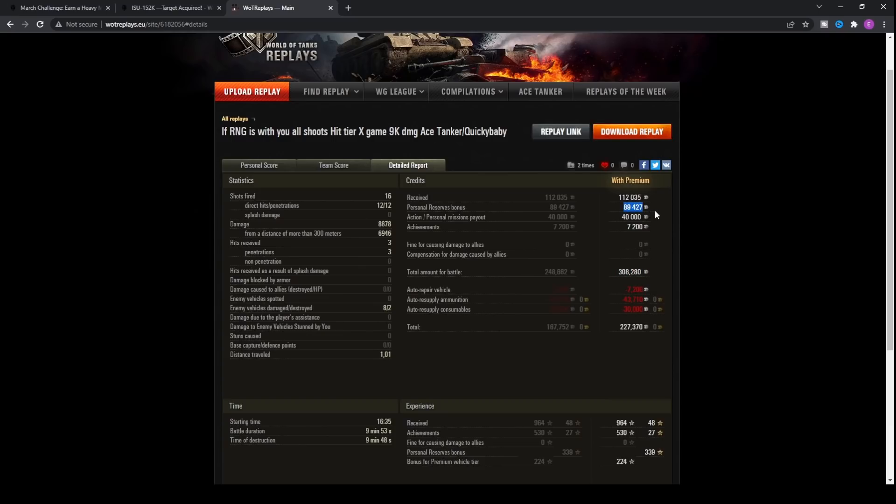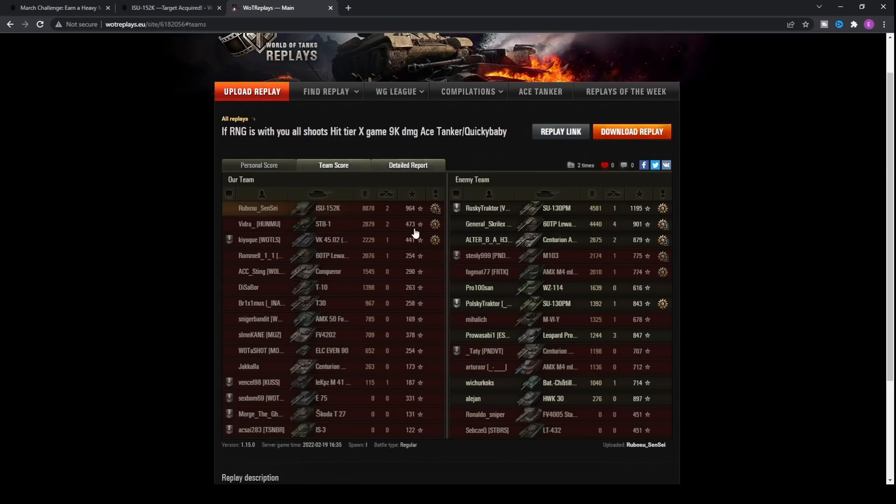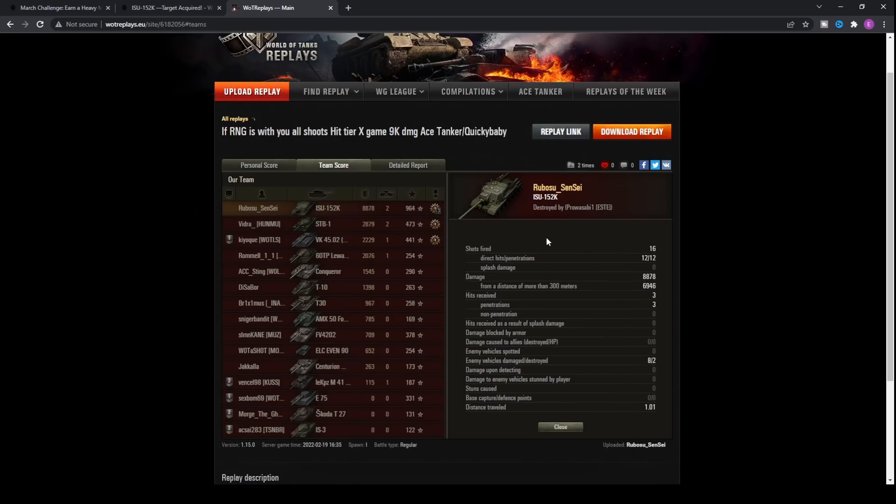Even accounting for personal reserves — the PC equivalent of our silver boosters — you'd still make a decent chunk of profit, probably around 100,000 silver. On console that would likely be even more. You can also see the disparity between the ISU-152 and the SU-130 PM, which has lower alpha damage — more mobile, yes — but it can't pack that punch.